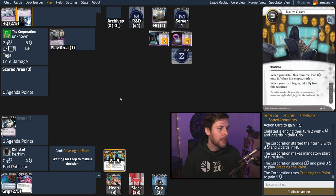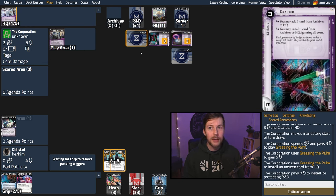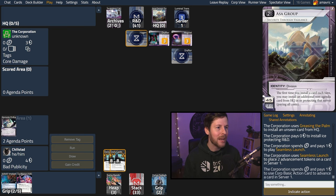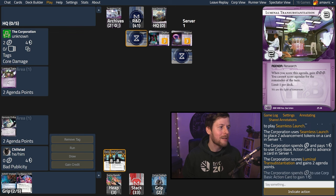Back to the corporation — we know every card in hand. They play Greasing the Palm — cross that off — and put the Hagen in front of R&D. We know this because we've been note-taking: four credits to rez, simply ends the run. Then they Seamless Launch for two advancements on the Luminal — the one bad agenda. We knew they had Seamless in hand, so we know every card they played. The corp now clicks for three credits to recover.